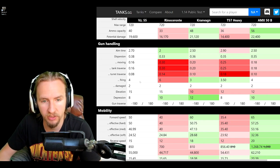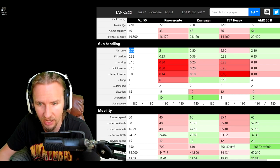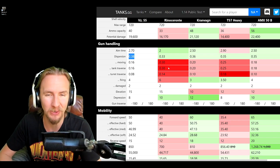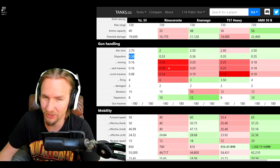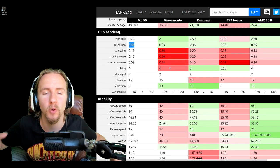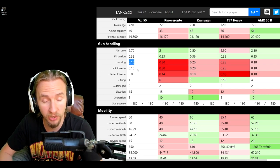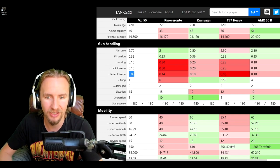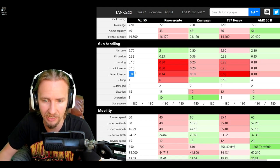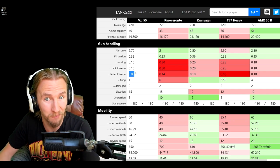The VZ-55 is kind of up and down in this regard. It has a pretty poor aim time of 2.7 seconds — way worse than the Renoceronte, Granvang, and AMX 50B, just a touch better than the T57 Heavy. Its accuracy is the worst of all these tanks, so don't expect to be sniping at good distances. What is awesome, however, is the gun handling: best dispersion when moving and best dispersion when turning the turret. This means you can fire quicker because your reticle never fully blooms out as much, allowing the VZ-55 to feel dynamic enough to deliver those two taps and get back to reloading.